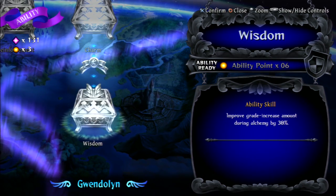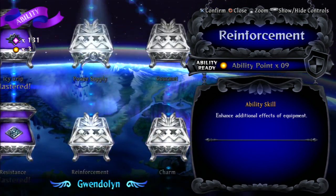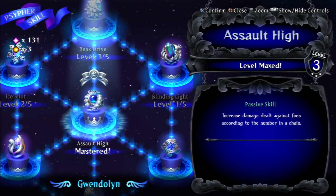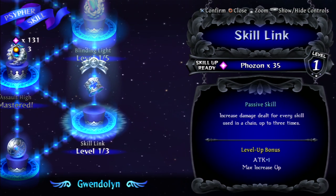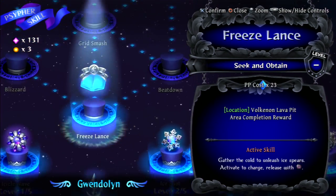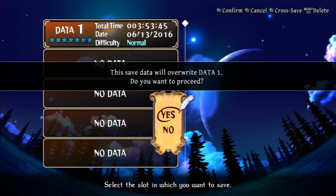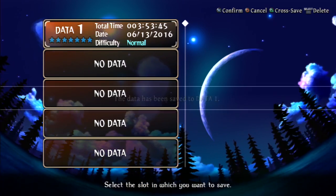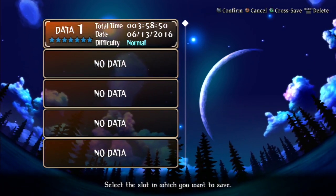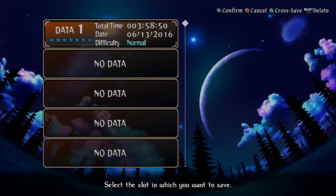Wisdom: improve grade increase amount during alchemy by 30. We've got three points now so we'll just have to keep saving up. I wish I could upgrade more of the passive skills but they are kind of costly too. Let's go see what else happened in the plot. We'll save. I don't think we're at the castle yet — 'Clipped Wings' okay. I think each character has five chapters — I don't know for sure, but let's go see what happens.